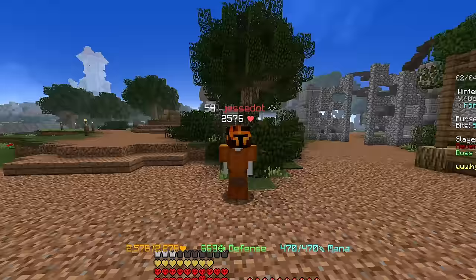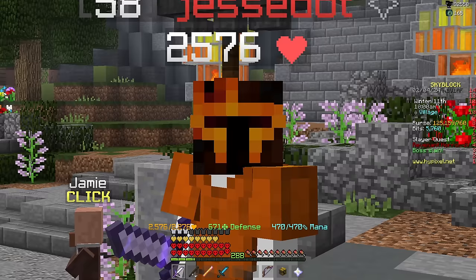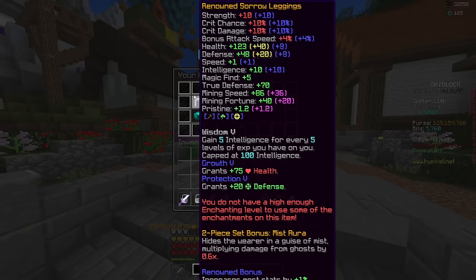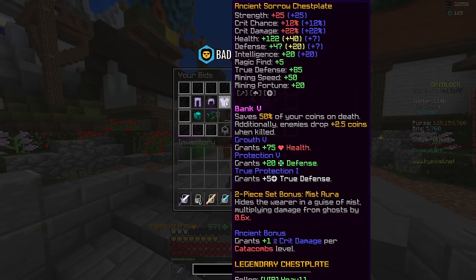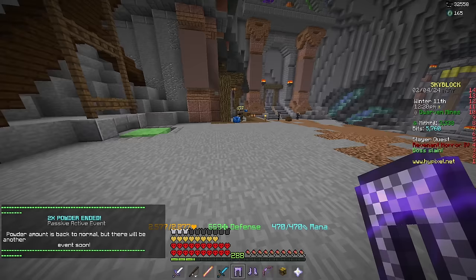But this is actually not the set I'll be using during my Slayer grind — at least not during my Sven Slayer grind when I want to drop overfluxes. For rare drops like overfluxes, you obviously want magic find. So I spent some money on a magic find setup. First, of course, being Sorrow Armor — three of the pieces are ancient and one is renowned. I didn't really care whether it was ancient or renowned, I just got whatever was the best price, but I made sure they had a decent amount of gemstone slots unlocked so I can use them for mining in the future. I got the whole Sorrow set for about 30 mil.